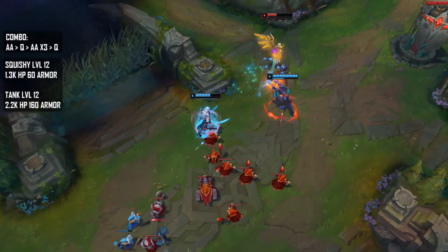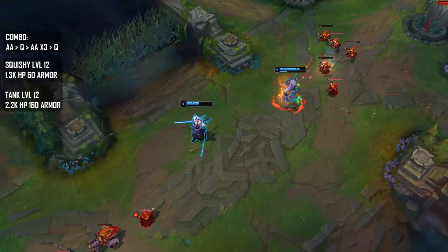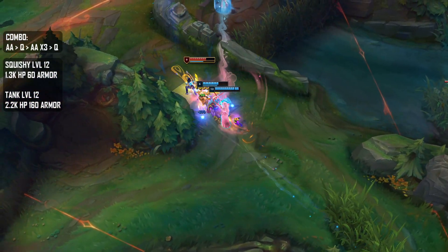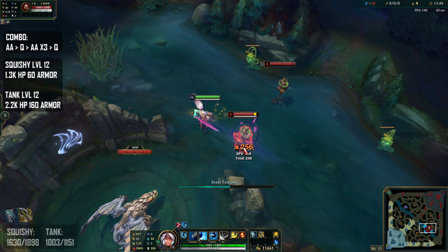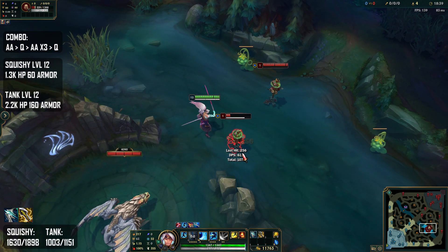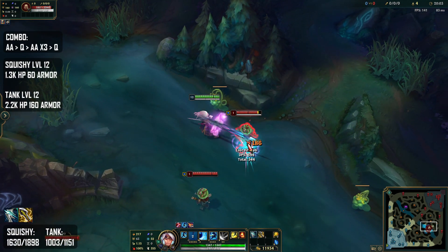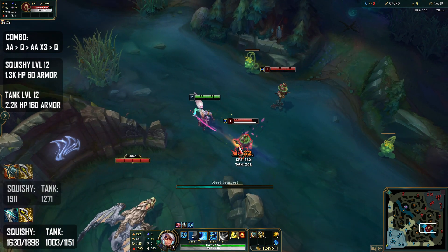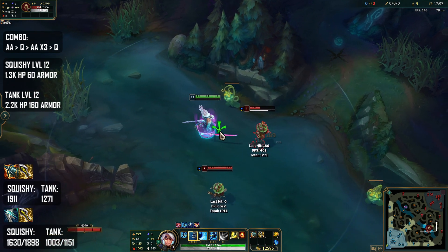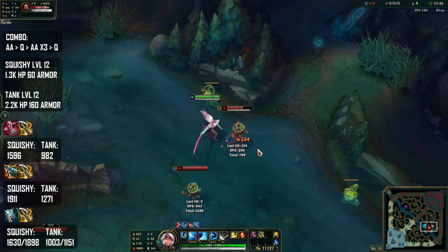Moving on to the two item spikes, we'll be testing these on a squishy target at level 12 with 1.3k HP and 60 armor — for example an enemy Anivia — and then a tank at level 12, like a Malphite, with 2.2k HP and 160 armor. For Galeforce against a squishy: 1630 damage without the active, 1898 with it. Against a tank: 1003 without the active, 1151 with it. For Kraken Slayer: 1911 against a squishy and 1271 against a tank. For Immortal Shield Bow: 1596 against a squishy and 982 against a tank.